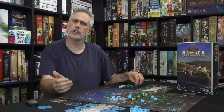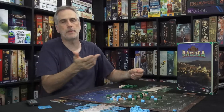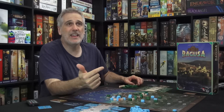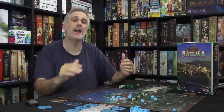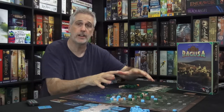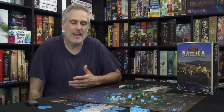Ragusa comes with a very robust solo mode where you play against two other players, each of whom have a deck of cards determining where they will build buildings, giving you imperfect information. I wish something like that had been implemented for the two-player game — a semi-predictable third player working the board — rather than the power buildings. Right now with only one other player, all my timing is focused on one player. This game is definitely better with more players, because there are just more opportunities being created by more players trying to muscle into the same tight little city.